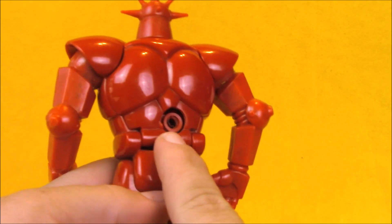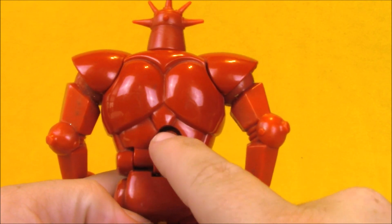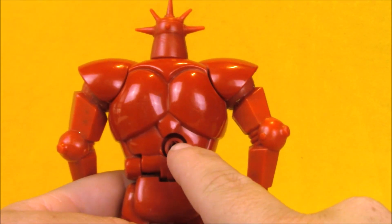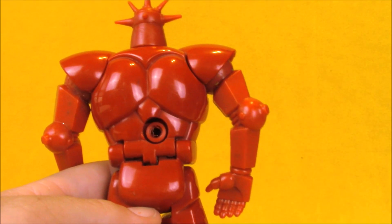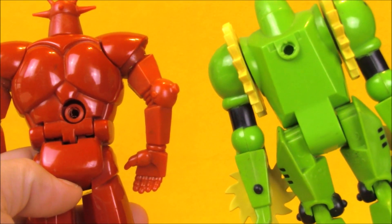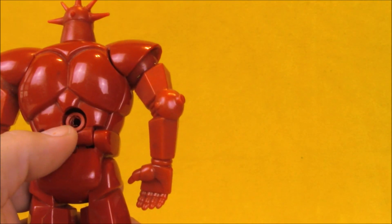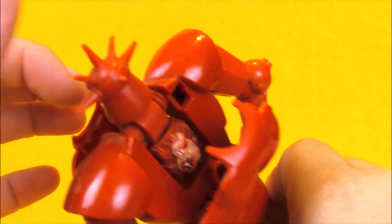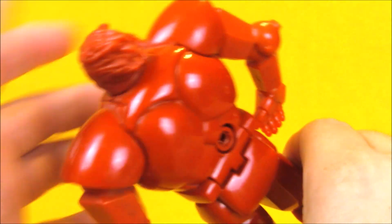There's one weird anomaly on this guy — he does have a hole in his back. But upon looking at other figures in this wave, it seems like everybody has a peg of some sort. So this must have been a universal socket that they built into these figures in case they wanted it for vehicles or accessories or something. It's just weird with it being so low and off-center on Monstar, but of course with his action feature, they couldn't build it into the center part of his chest like they did on most characters.